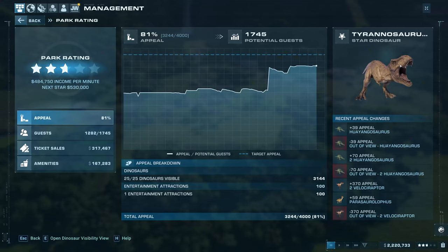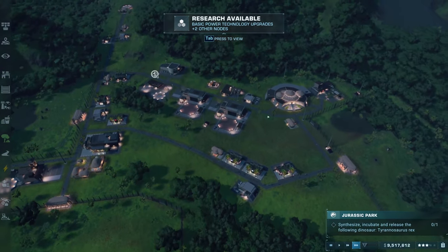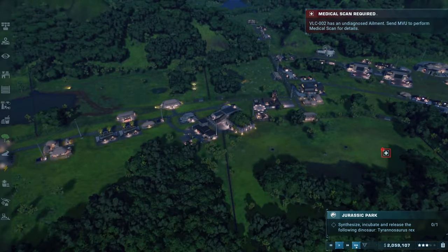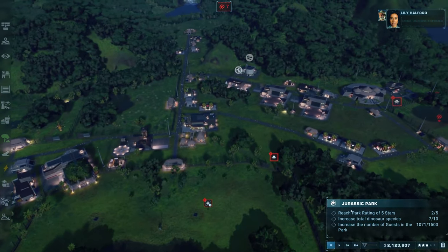If you look at the park rating it gives you an idea on how to reach 3 stars. Once done, it will be time to create and release a T-Rex, which is a bit of a costly operation but manageable in this scenario. Once released, be ready — a sabotage event will be triggered where 3 enclosure gates will open and you will need to send a ranger to close them up and make sure no animals escape.